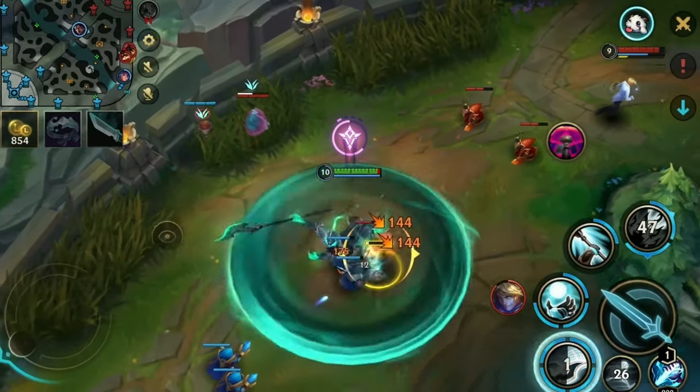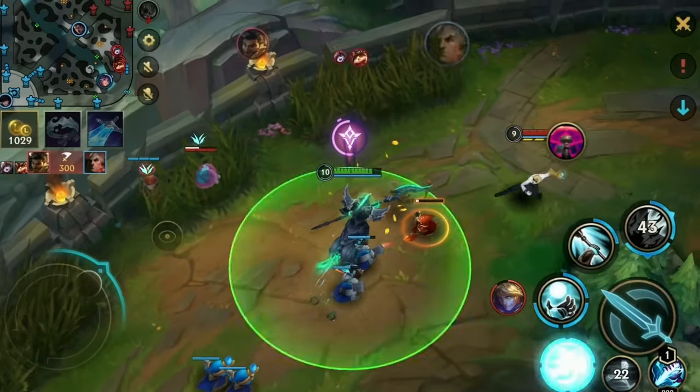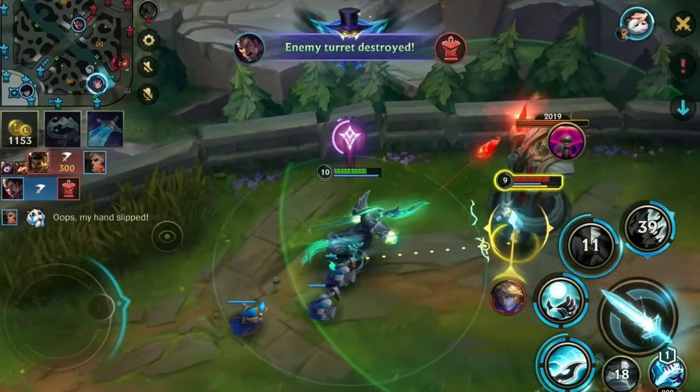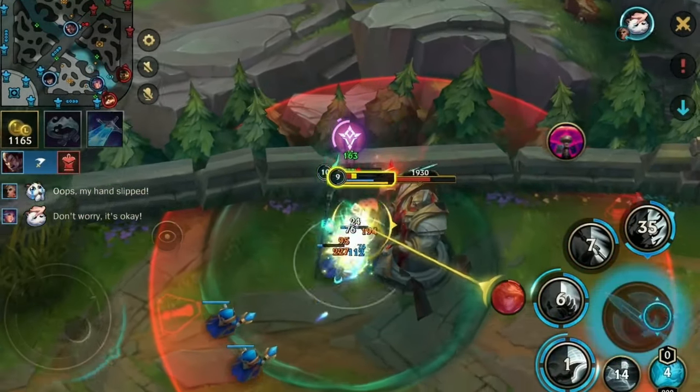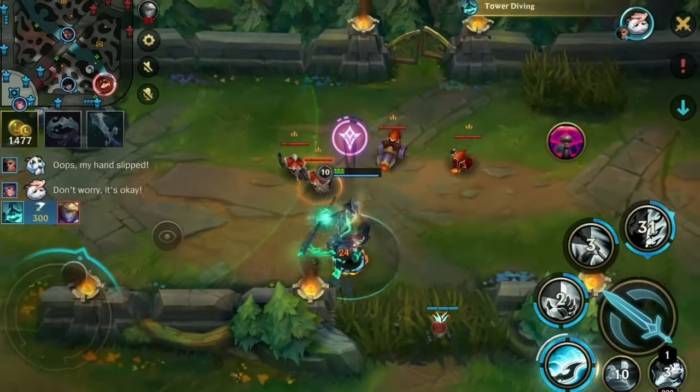This Ezreal is very cocky. He doesn't realize that I can just kill him — I can just literally run onto the tower and run him down. He's dead. I don't know what AD carries are thinking, but you should not do this, my friend. I can just straight up dive you and not care.